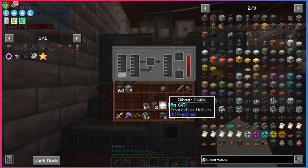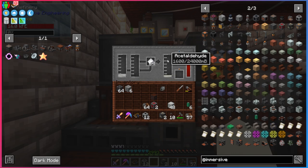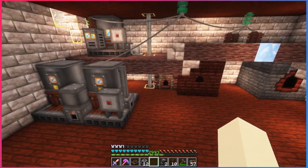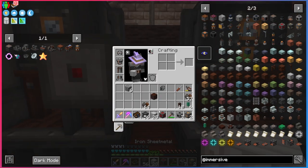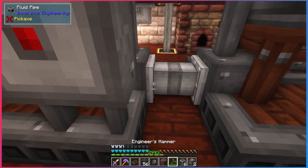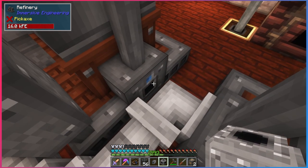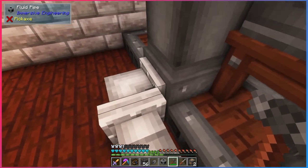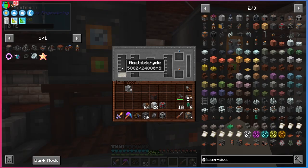We have our ethanol piped in and now we just need some silver plates — put those into the catalyst slot and it's going to start using our ethanol to make acetaldehyde. What we can do with that is make another refinery. We pipe the acetaldehyde output around and into the input of the second refinery. If you have a pipe connection you don't want, you can right-click with your hammer to disconnect it and right-click again to reconnect.